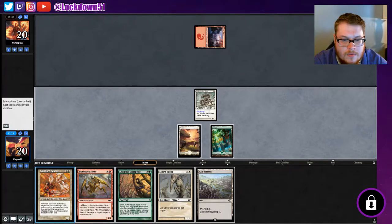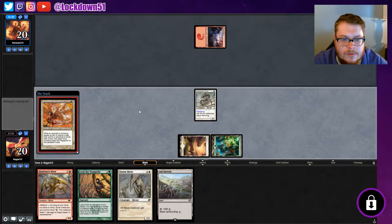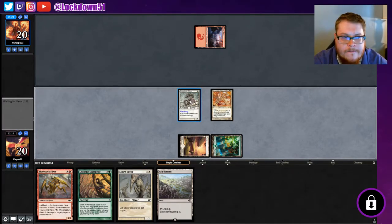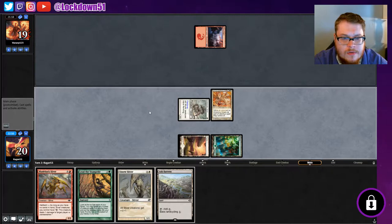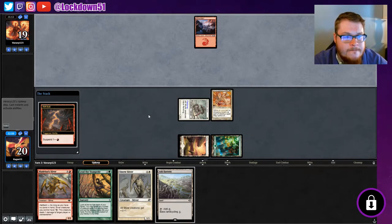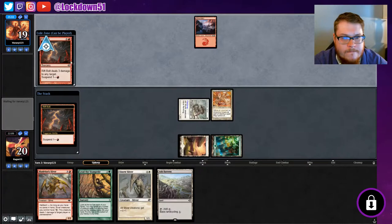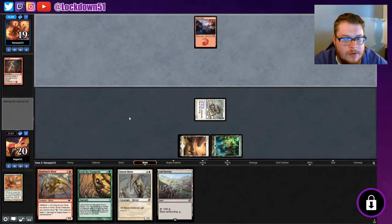Ash Barrens — well, we can get our other land if we need it. We'll still put down Standard Bearer here. Swing for one, swing for one. Goodbye Standard Bearer — that's one thing away from our lords.